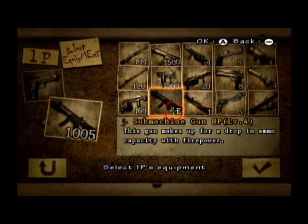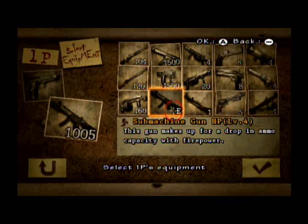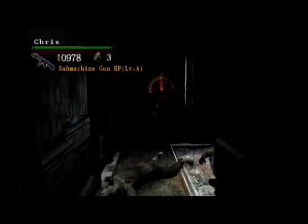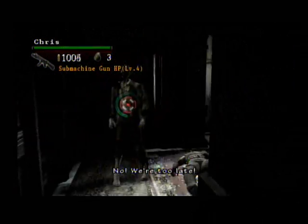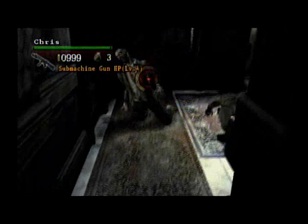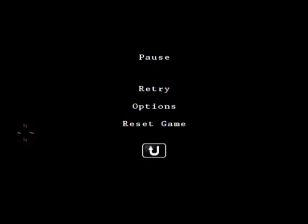Now for the last machine gun — the Submachine Gun HP. This gun makes up for a drop in ammo capacity with firepower. Yes, this is the most powerful machine gun, but there's always a trade-off, and this time it's ammo capacity — still a lot of ammo though, so it's tolerable. Only 6 shots with the Submachine Gun HP, which proves it is the most powerful machine gun. That's it for the machine guns.